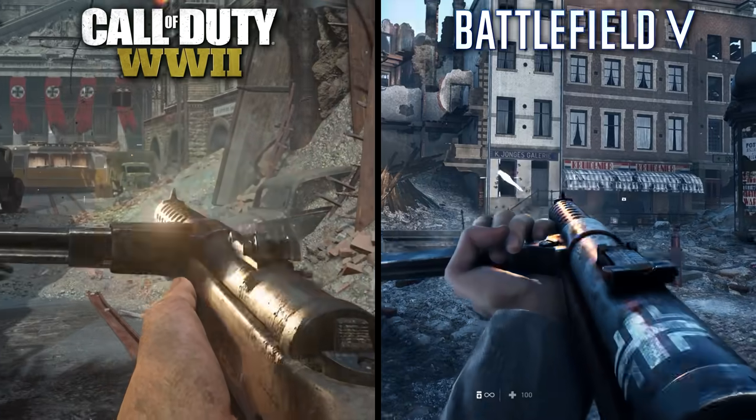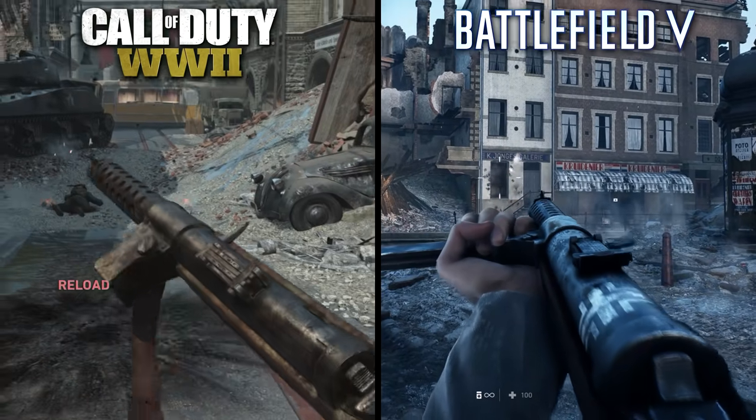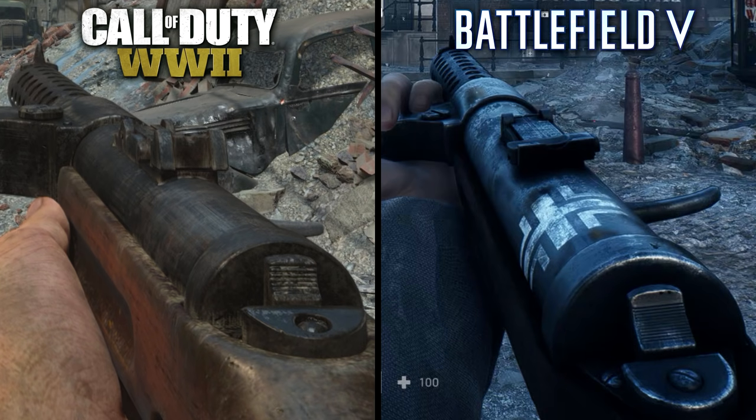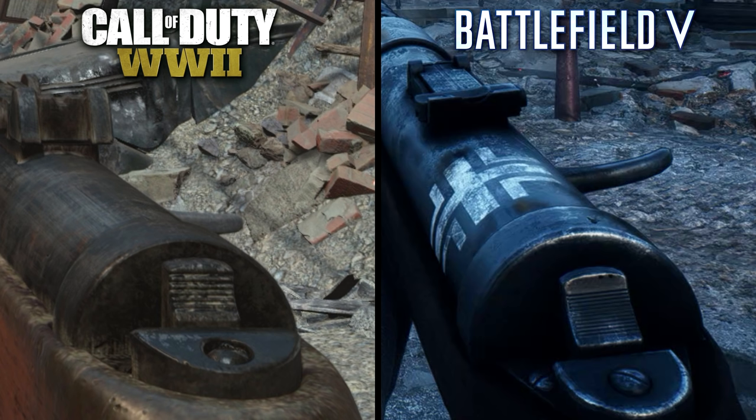Moving on, we have the MP28, an updated version of the MP18 submachine gun. This SMG seems to switch things up, with Call of Duty now having the more war-torn appearance, whereas Battlefield's MP28 looks much cleaner and blends in more with the game's environmental lighting. Though you can still see some of that same worn metal look towards the back end of the weapon in Battlefield, similar to the 1911.